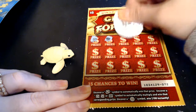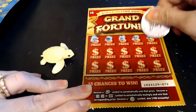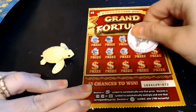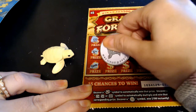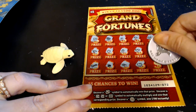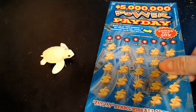There's an emerald, a chest, a banana, a ring, a crown, a wishbone, an apple, grapes, a heart, strawberries, a necklace, cherries, some bills, a piggy bank, and a bell. So this one's a loser also. Let's get it out of here. We don't want it messing with our winning 5 Million Power Payday.